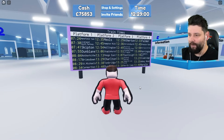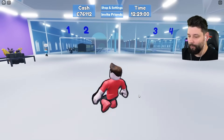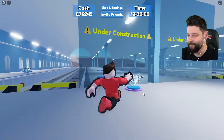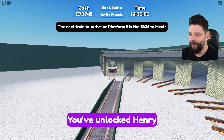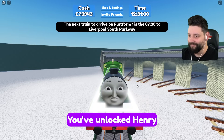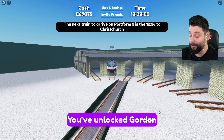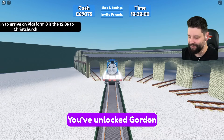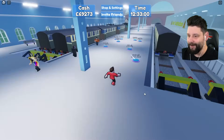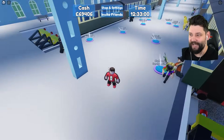If I get multiple platforms I'll get multiple trains, which means multiple passengers — that's the game plan. Opening up platform two unlocks the Henry train. Please don't Thomas the Tank Engine me, game. And I can unlock the next platform which gets the Gordon train. More trains hopefully means a lot more passengers, and that means I'm going to have to get a second ticket booth.